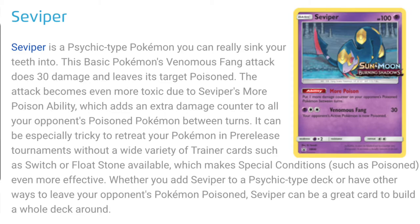Whether you add Seviper to a psychic type deck or have other ways to leave your opponent's Pokemon poisoned, Seviper can be a great card to build a whole deck around. In my opinion, Seviper is the best promo out of the four, but I will go into more depth once all four promos are done.